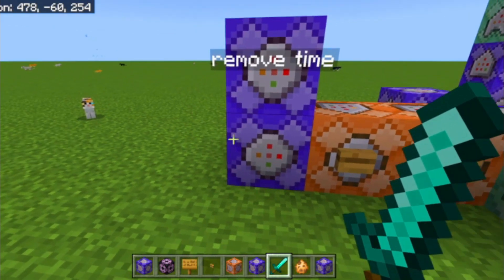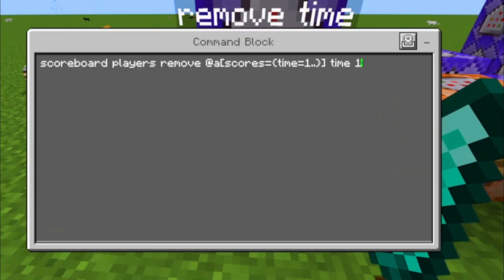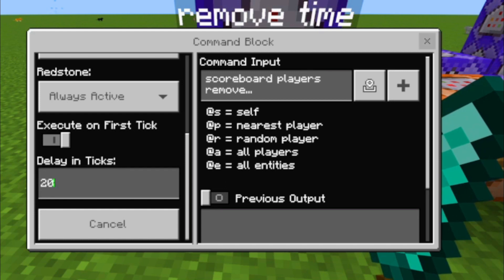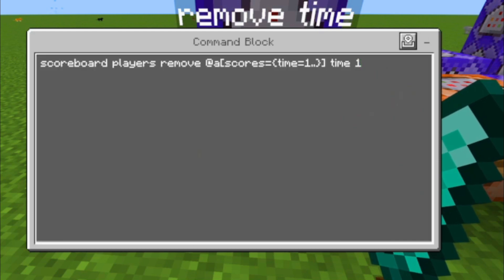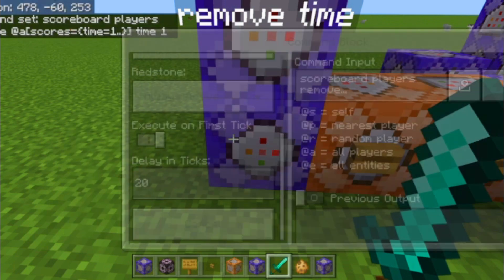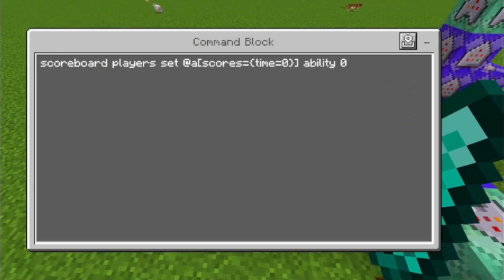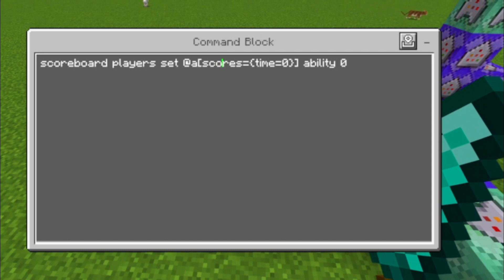We still need to get rid of the time over time, which can be done using this command with a delay in ticks of 20. This command is activated once a second and removes one time from each player that has one or more time. This command block then resets the ability of every player that has time zero.